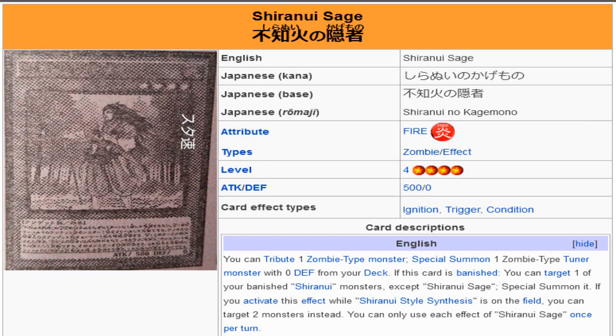Its banished effect is obviously going to be the most relevant if you play a Shiranui deck, and that is where this is going to be the most welcome. But its first effect — you tribute one zombie type monster, special summon one zombie type tuner monster with 0 defense from your deck — that is a Lonefire Blossom that allows you direct access into Unizombie from your deck. Unizombie is a zombie tuner with 0 defense.